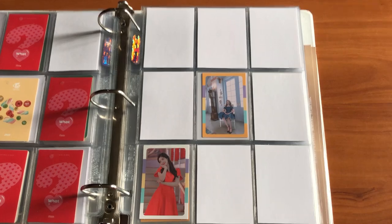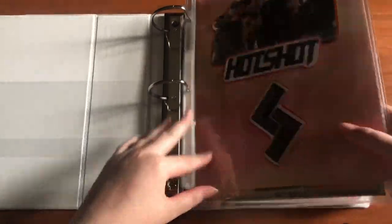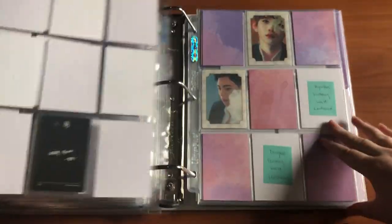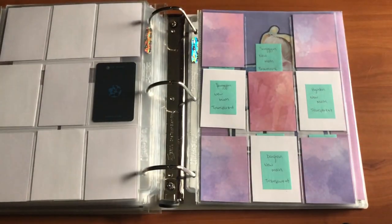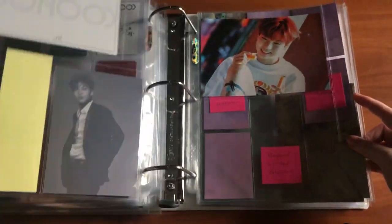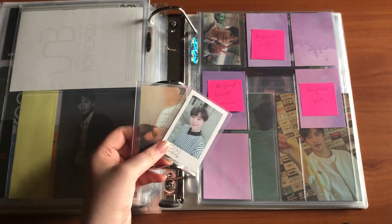I only have four cards left here. That was everything for this clip — hopefully there is another one. Hi, I'm back with another clip. I apologize for the bad lighting — filming these with just natural light and no overhead light makes it easier even though there are shadows, because there's no glare. The first few things I have to put in here are all in this binder. I have one UNB card to put away: Kenta's transparent card — I don't have a white sleeve for it right now.